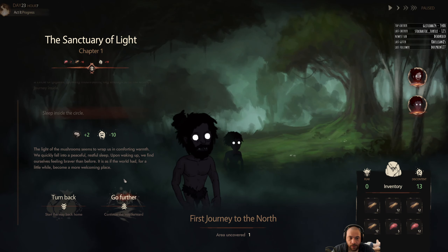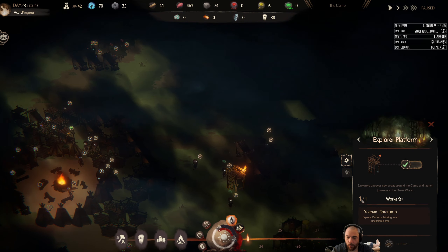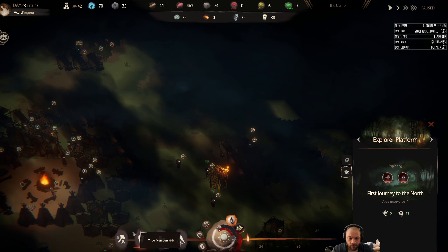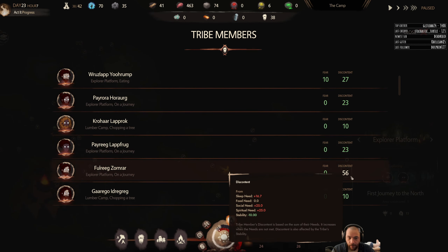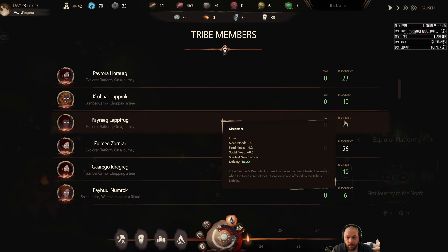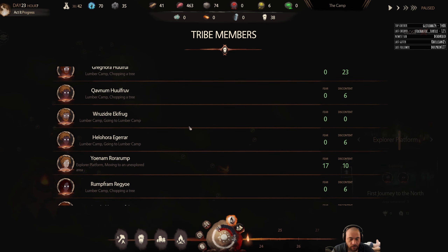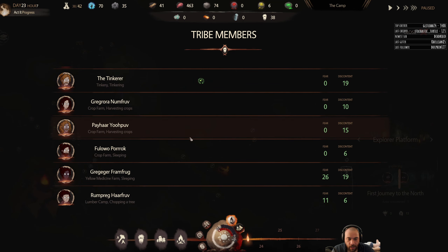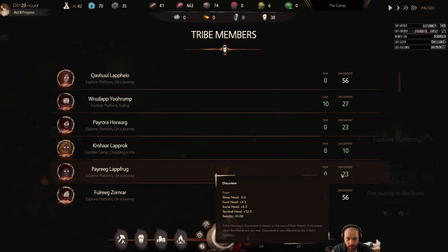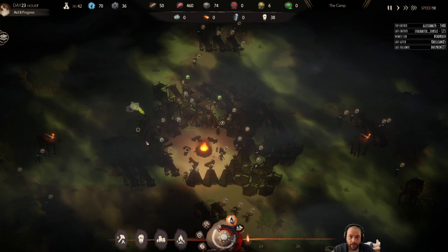They have only discovered one area. Their social or societal needs aren't critical so I'll go forward, but I should check on them anyway. This is Peirora and Peirig. Peirig's spiritual needs suggest we should probably turn back soon, but they're not red critical. Peirora and Peirig are both at 12.5, so they're fine. But their spiritual needs are not being met, so there is a consideration to be made there.